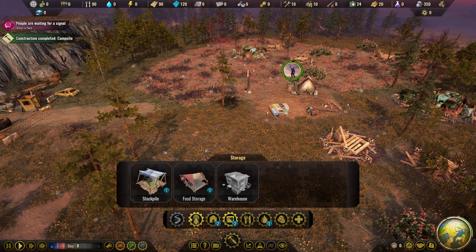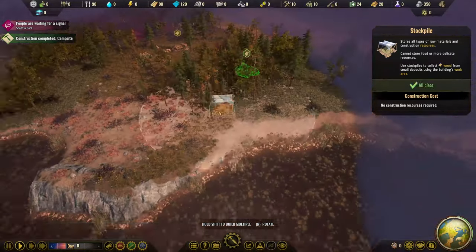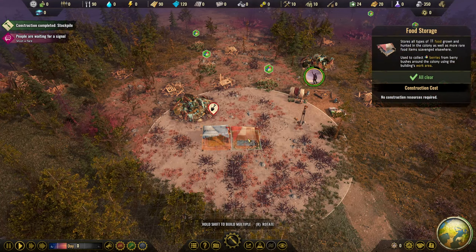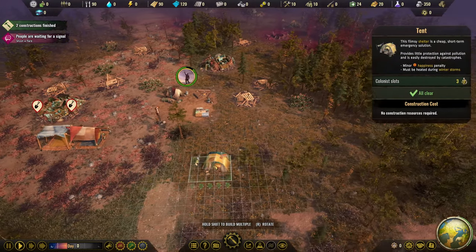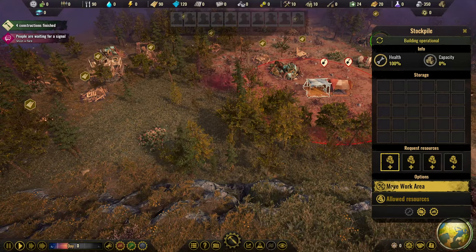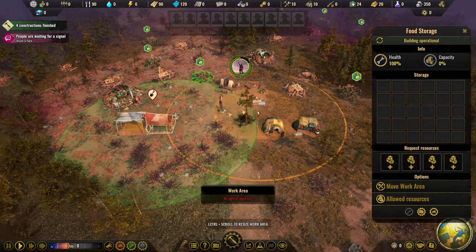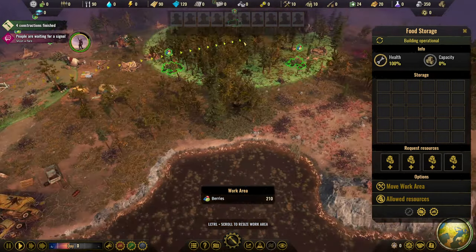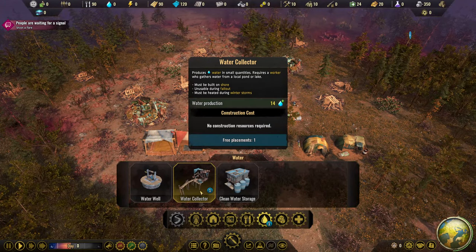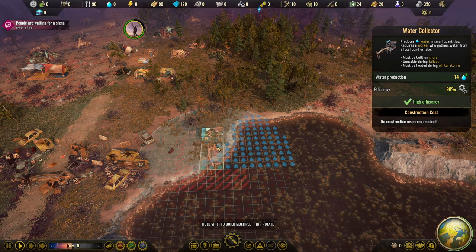We'll start to get our stockpiles in. I don't think we can do roads just yet, so we'll pick a spot. There's a lot of wood over here, and because of the trees, we want the farming and stuff to be over there. We'll grab a food storage next to it. Then we'll get our tents in - first lot, let's go. They don't cost anything. Let's move our work area here - I know that you can make it bigger. We can grab as much wood as we can and do the same for food. There are four berry spots - let's squeeze those in right there.